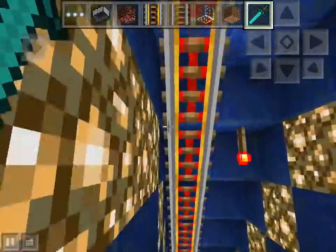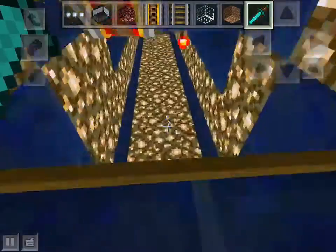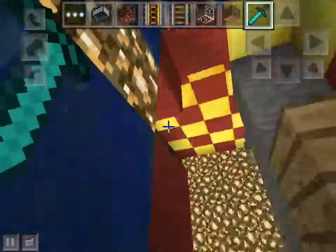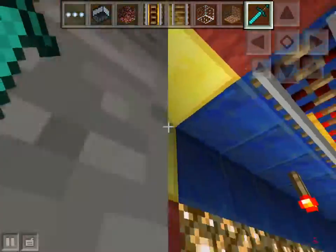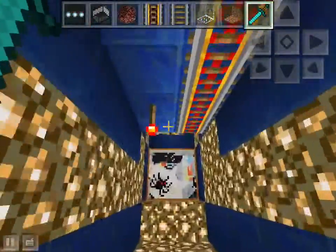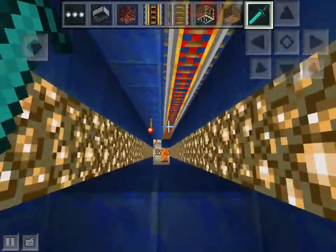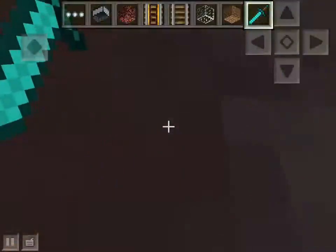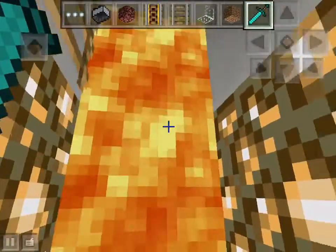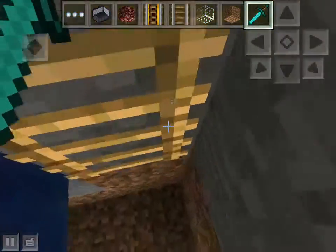This is my potato world. Here's the front with glowstone and a board pattern, and you can ride this — we pretend those are TVs. Now this is my bedroom with cake and a bed.